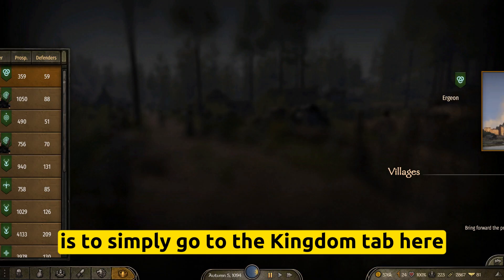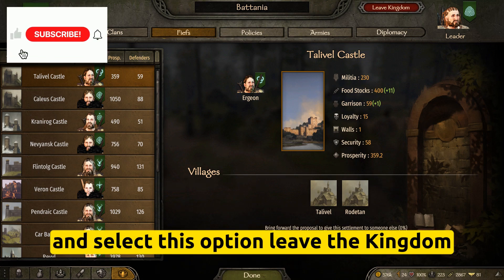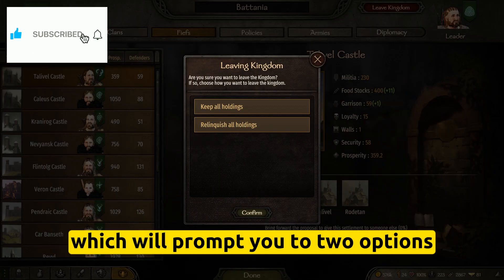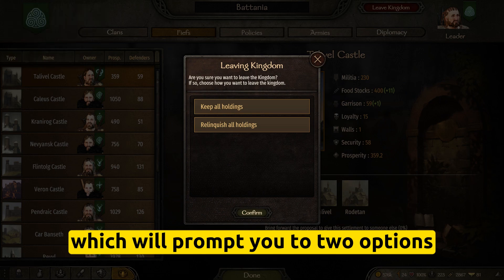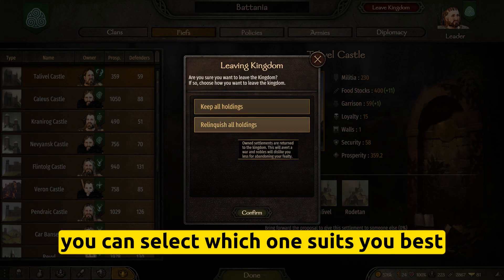...is to simply go to the Kingdom tab and select the option 'Leave the Kingdom,' which will prompt you with two options, each one with its downsides. You can select which one suits you best.